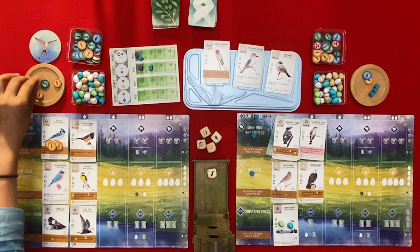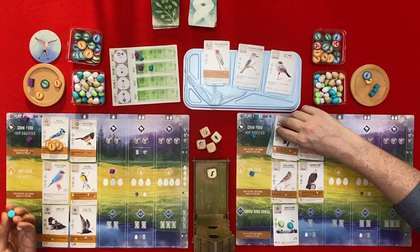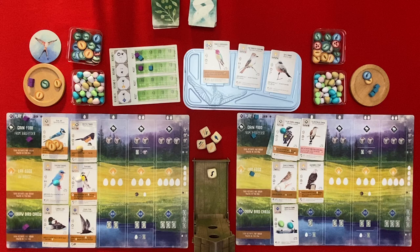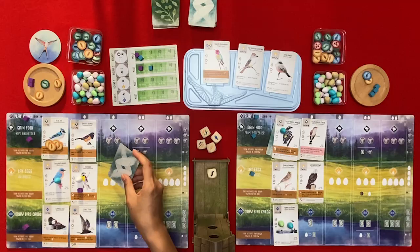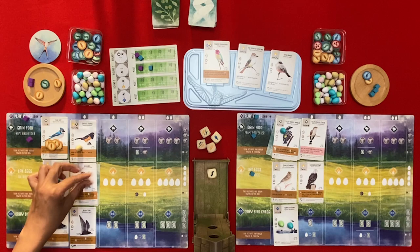I'm going to lay some eggs - I get three and you get your little bonus from the Yellow-Billed Cuckoo. I'll lay an egg on your bowl nest bird. I'm putting it here. I'll activate the Dickcissel - tuck a card from your hand behind this bird, and if you do, also lay one egg on this bird. I tuck this card and lay one egg on the Dickcissel.